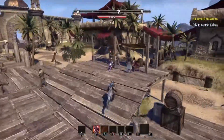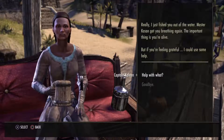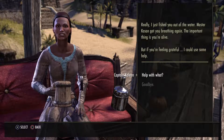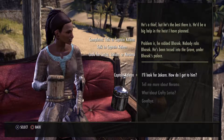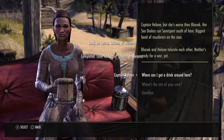We're starting off in Stros M'Kai because I decided to do Daggerfall Covenant, and we're going to do Captain Killeen's quest line at the beginning before we can actually get to Daggerfall. I believe I'm going to go for Jakarn first — he's the best and he's in the grave, so we're going to go there.